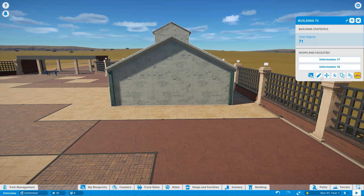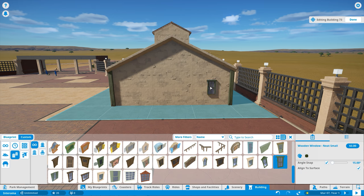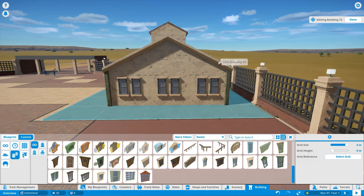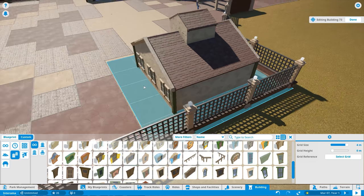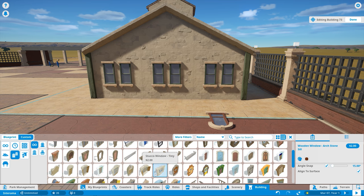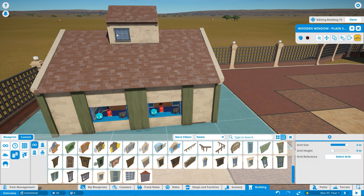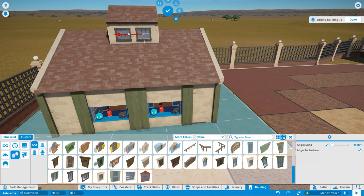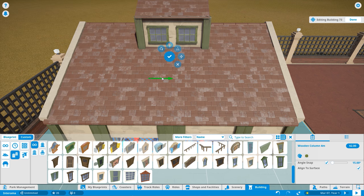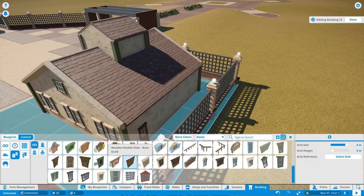I should probably stop making that comparison. All these limitations are actually a good thing — you can direct your creativity and come up with better solutions. Over here I'm just adding a few more details to this little info kiosk slash house. It's really that big — it doesn't make sense for an information booth to be this large, but in real life it's probably used for park offices too, not just providing information to guests.